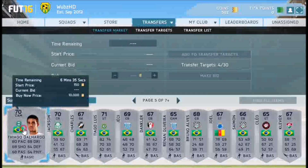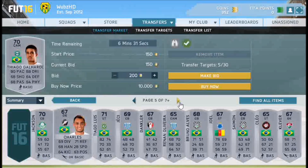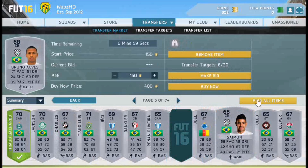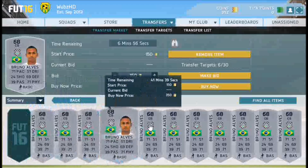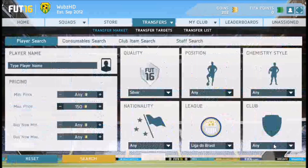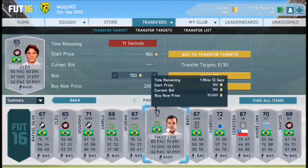We have another deal here on this player — I know he goes for about 250 coins, so he's a good deal. We have a centre back here with 71 pace, so I'm going to add him to the transfer targets and find all items. He goes for about 350 coins, which is actually really good — I'll put a bid on him as well. Once you put a 150 coin bid on, you're very rarely going to get outbid, which is really good for this method.